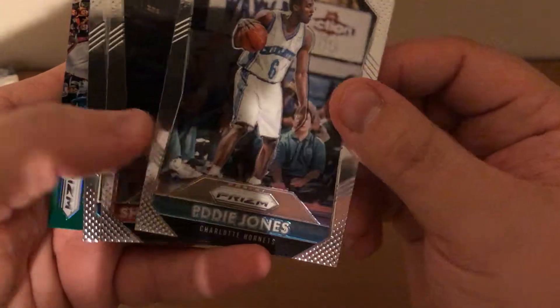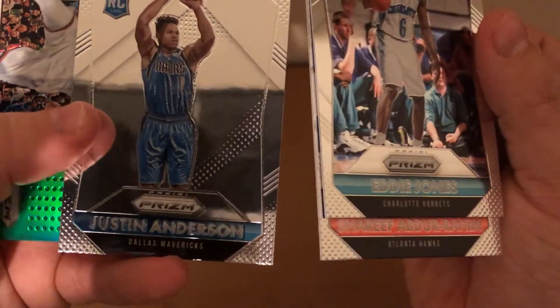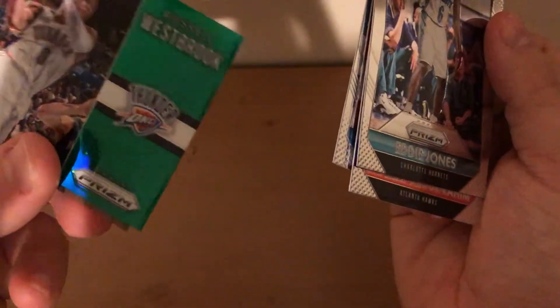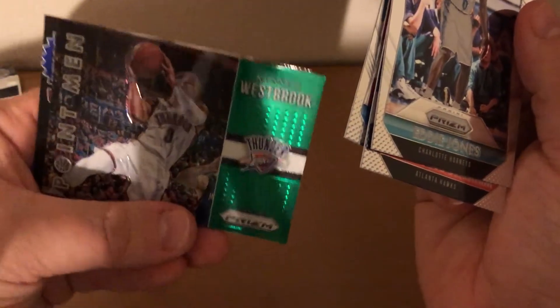Last pack. Andy Jones, Sharif Abdurahim, a rookie of Justin Anderson, and an appointment of Russell Westbrook. Speaking of Westbrook like I was talking about earlier — very nice.